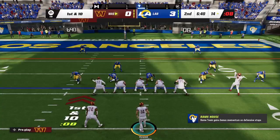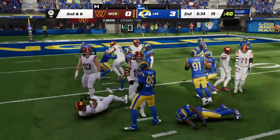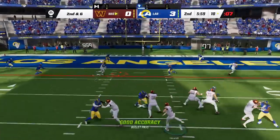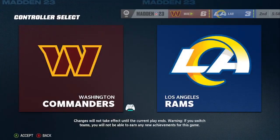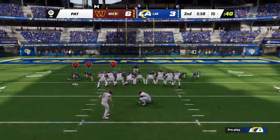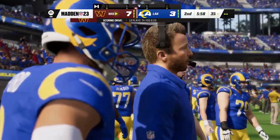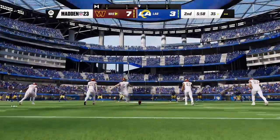First and 10 at the 14-yard line — shotgun handoff to Gibson, he's going to get four out of this down to the 10-yard line. Second and six from the 10 — they've been throwing it well on this drive, and once again they show passing. Touchdown, Washington! From 10 yards out the Commanders have taken the lead. Joey Sly on for the extra point, up and good to make it 7-3. That was a 13-play drive, finished off by a Terry McLaurin touchdown.